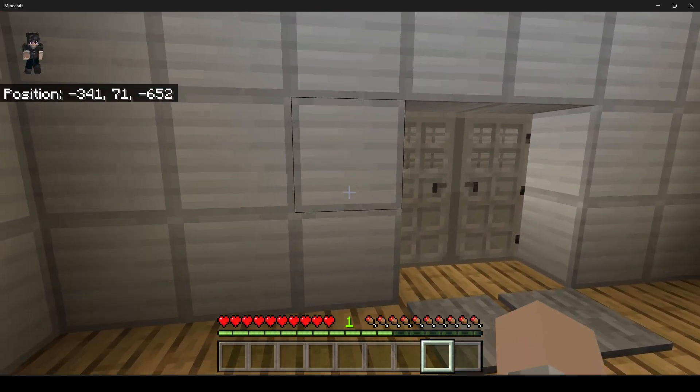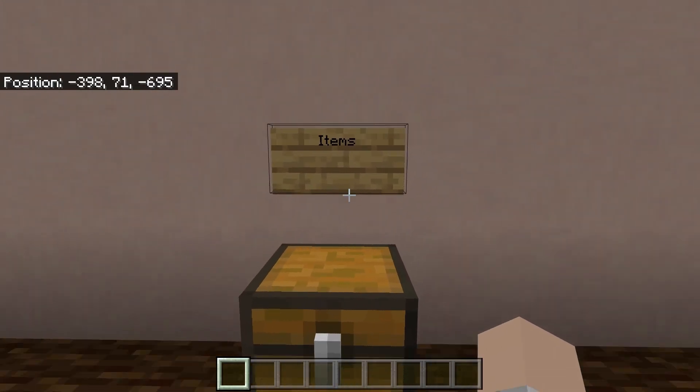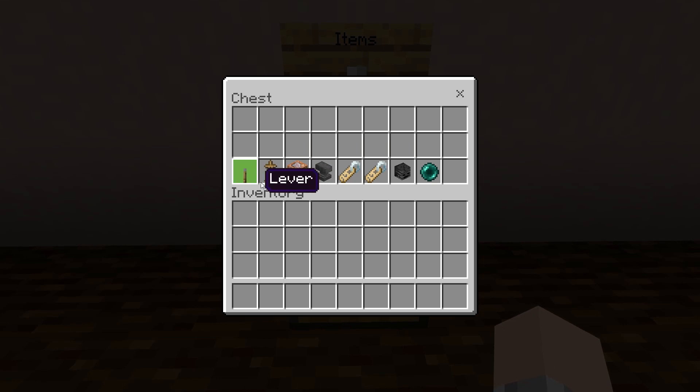But how do we build one? To build one of these, all we're going to need is just these items: a lever, an armor stand, command blocks, an anvil, and two different name tags — a Wither Skeleton Skull and an Ender Pearl. The Wither Skeleton Skull can be modified later on in the video.